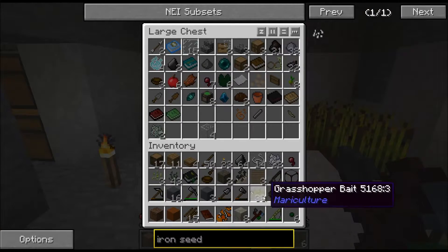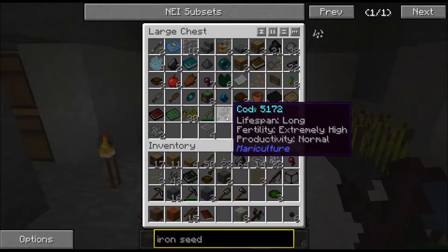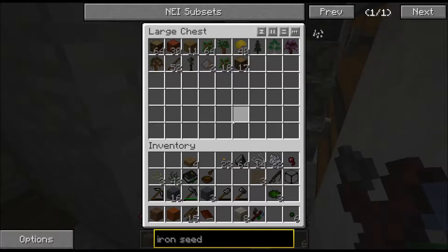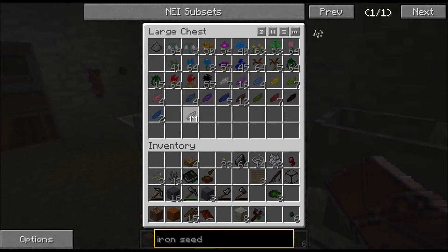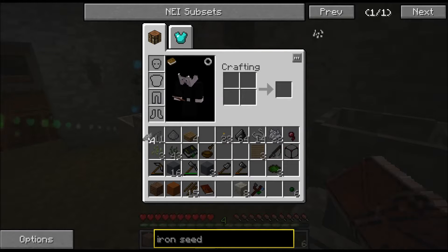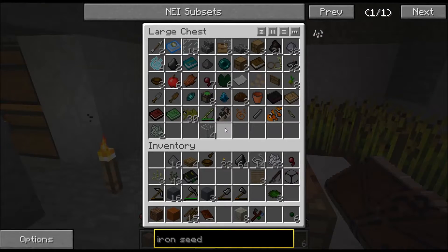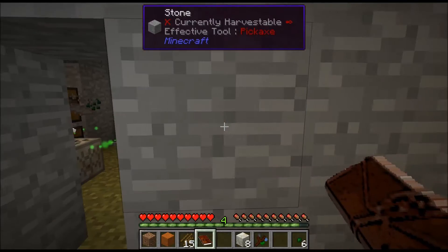Let's clean up our inventory. We don't need that one, the fishing rod, the cod or the clownfish. We can toss the wood away, also the sticks. We have twelve - actually thirteen, fourteen, fifteen, sixteen. Should be enough. We also need twelve weak essence - that is quite a lot. And we're running out.